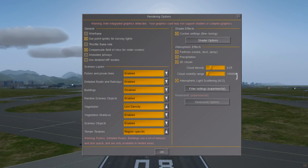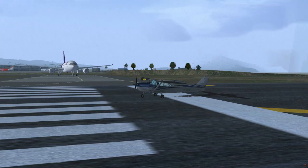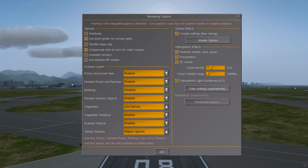Particles and precipitation are a little harder to demonstrate, but if you turn the latter on, you can see the rain outside. Now on to the left column — this is where it starts getting fuzzy.